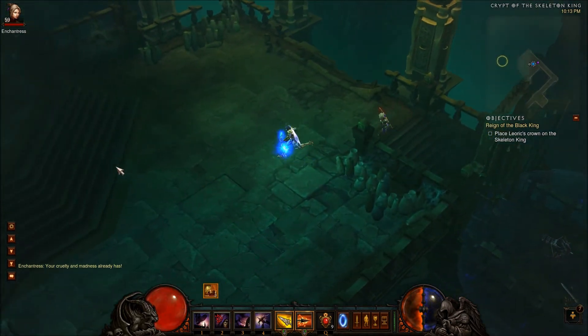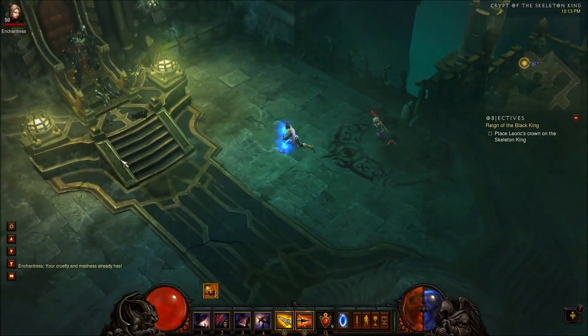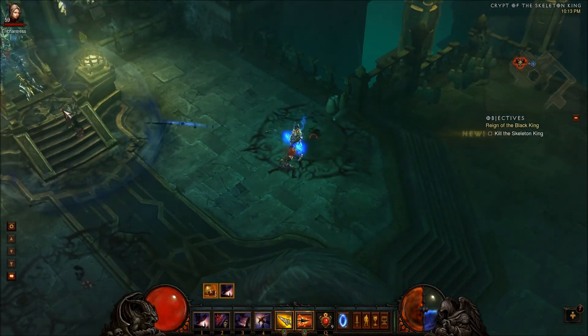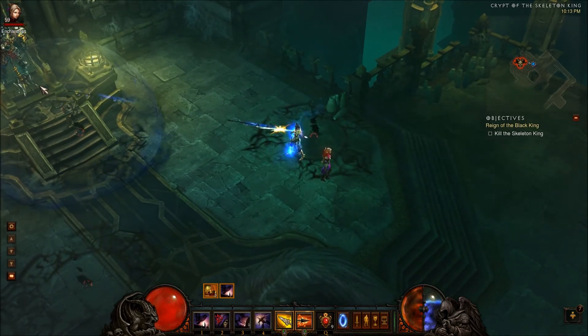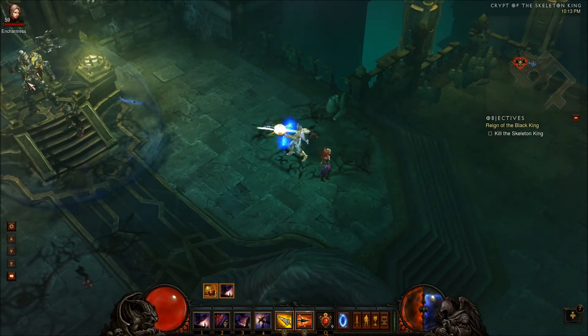The only reason I'm keeping my current skills is because I don't want to lose my Nephilim Valor. Also, instead of using Sentry or Mark for Death, you could swap in Preparation so you don't run out of discipline. But really this is just a kiting game — as a Demon Hunter you just fight at range.